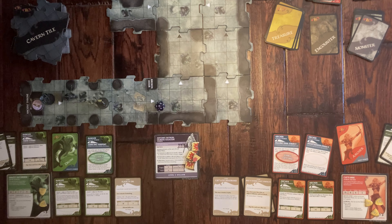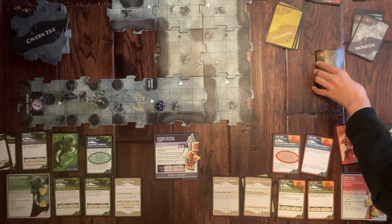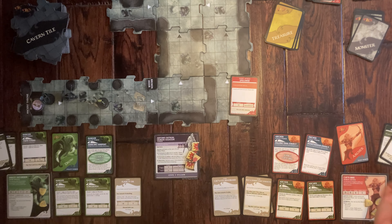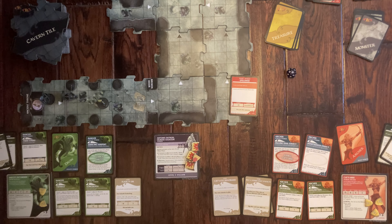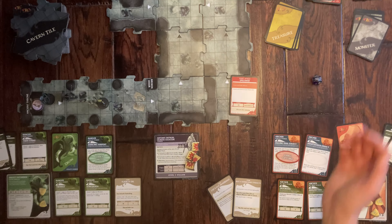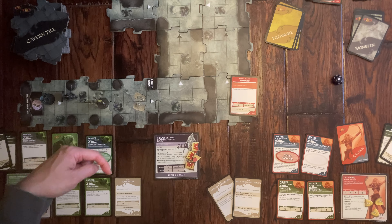Because she draws a counter card — Spell Web. She rolls for immobilization but has her Spider Mask item and trades it in to avoid getting webbed. I get webbed and am immobilized — but I can still pick up the crown since I'm on the throne tile. I just can't move.